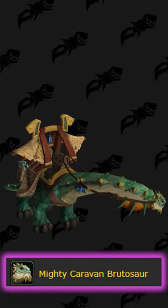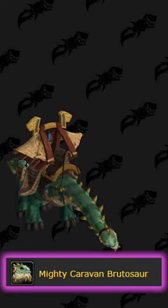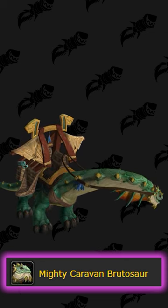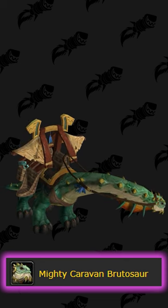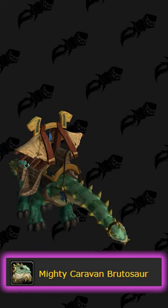Do you remember the Mighty Caravan Brutasaur? This mount was originally sold by a vendor for 5 million gold during the Battle for Azeroth expansion, but it became unobtainable when Shadowlands went live. However, Blizzard added this mount to the Black Market in Shadowlands. Unfortunately, due to a bug, only 5 mounts spawned throughout the entire expansion.